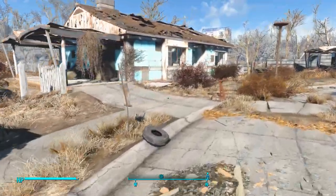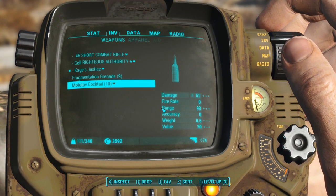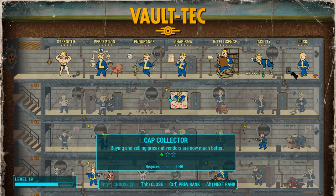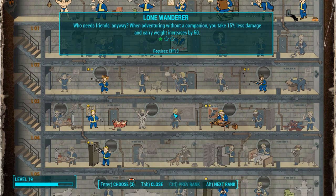We're gonna ditch Danse because he's a killjoy - he cock-blocked me at the block party last night. So we're gonna spend our perks because I completely forgot about them and I have three saved up. Now that we have Dogmeat, we're going with Lone Wanderer. When adventuring without a companion - and Dogmeat doesn't count for this for some reason - you take 15% less damage and carry weight increases by 50.